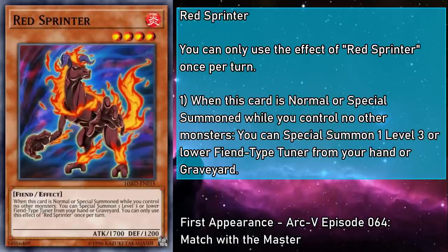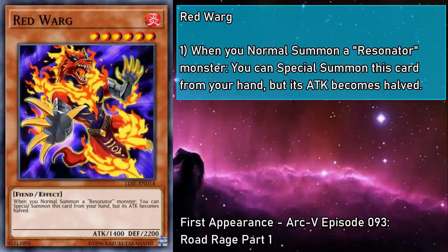Red Sprinter is a level 4 Fire Fiend monster with 1,700 attack and 1,200 defense. When this card is normal or special summoned while you control no other monsters, you can special summon a level 3 or lower fiend-type tuner from your hand or grave. This is pretty firmly a piece of Resonator support. This pairs very nicely with Red Resonator for a bit more life points, and then you can make a level 6 synchro. You can also make a level 5 or 7 based on the Resonator you revive, but you want to be making 6s, as it's the fastest way to sprint through your combos. Red Warg is a level 6 Fire Fiend monster with 1,400 attack and 2,200 defense. When you normal summon a Resonator monster, you can special summon this card from your hand, but its attack becomes halved. This is kind of like the reverse of Red Sprinter, and if paired with a level 2, you can go right into your level 8s, but it only has utility while in the hand and when you normal summon a Resonator, so this has a pretty big potential for bricking.